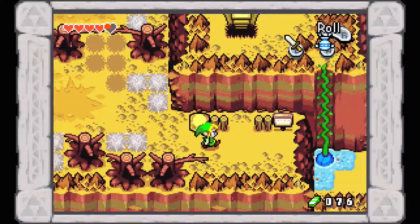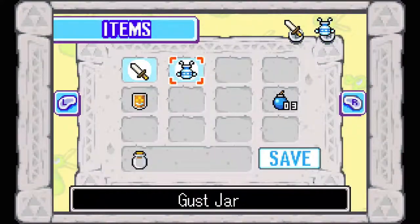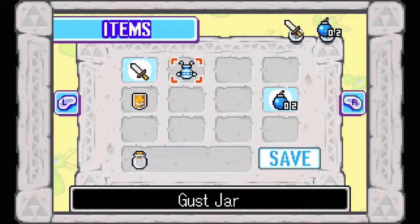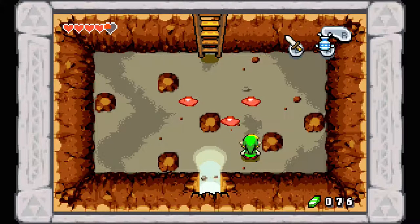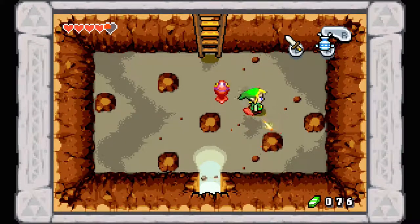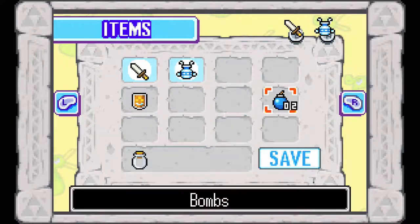Grab some money here, and beware — the sign says crumbling walls, blasting strictly prohibited. Pull out the third-to-last bomb. Hopefully we'll be getting more soon because we're going to run out quickly in this area — there are a lot of bombable walls. Here we have Chu-Chus. These ones are red; I don't think they're actually different from the green ones other than their color.